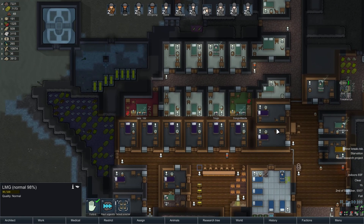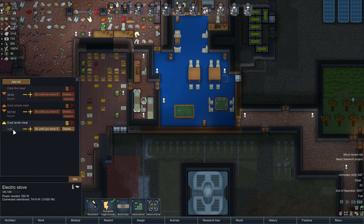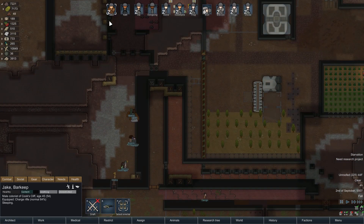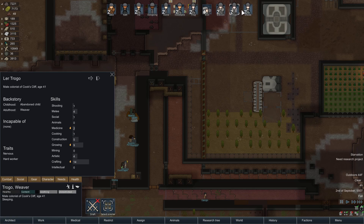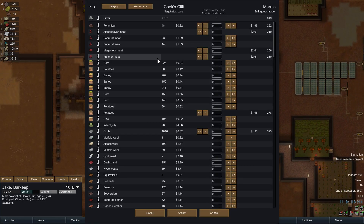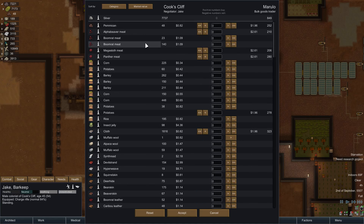We also have gut worms. Cat's starving — she's eating a fine meal, excellent. On the old stove we have lavish meal set up. A bulk goods trader is approaching — come on in. Who's our social? I guess Jake the blind one — he's the bartender of course. Jake's sleeping though. Let's trade. You got any components? No, bulk goods only. We have 849 silver, we have 7,000... we can buy some food off you.